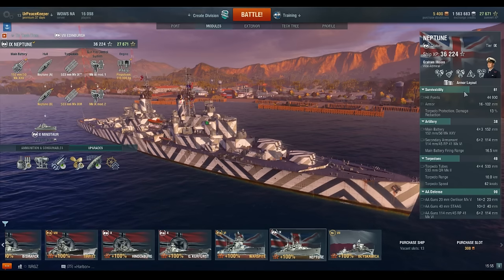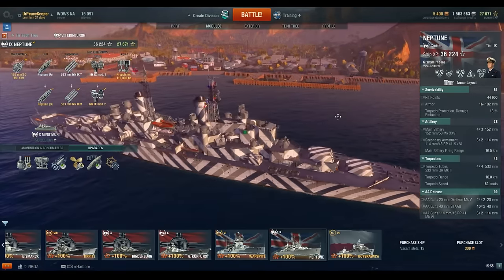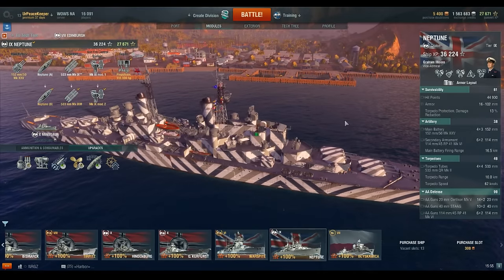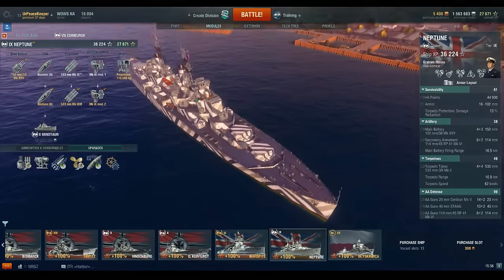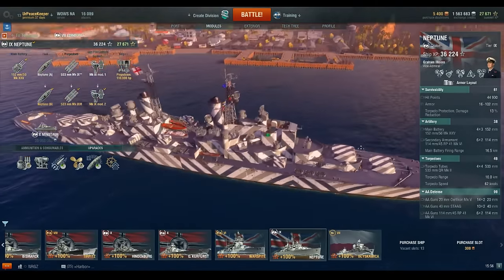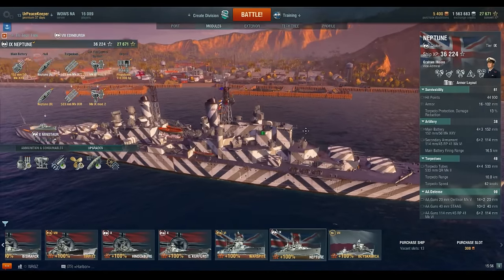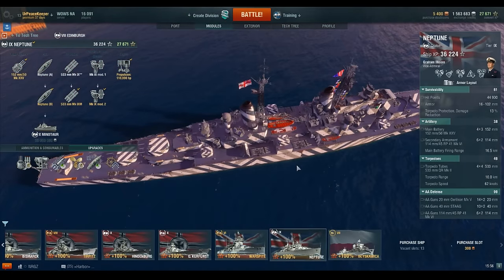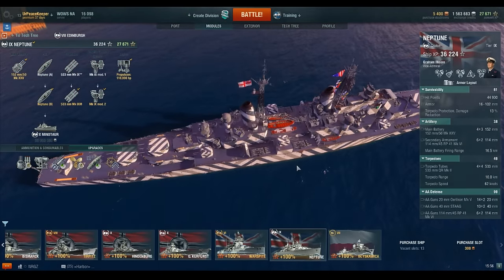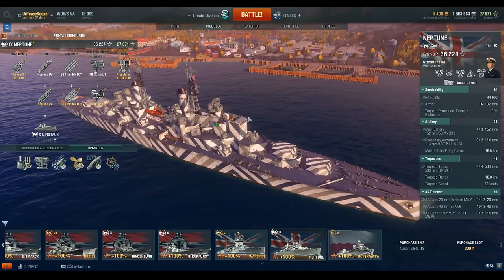Don't feel like this ship is really only intended to sit in smoke and plink at ships — you certainly can do that. However, I would strongly encourage being a little more aggressive. Unlike the Edinburgh, this ship does have a usable torpedo armament. So when you do get up close and personal, those torpedoes are a serious threat, and we'll cover more of that as we go into the stats.